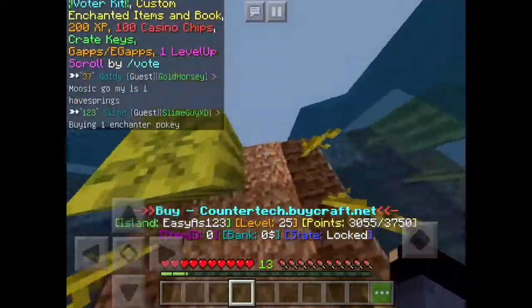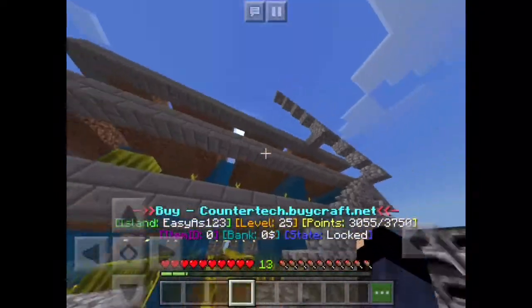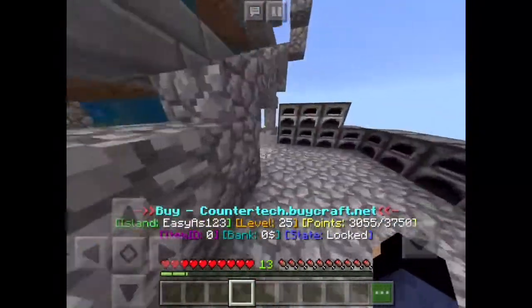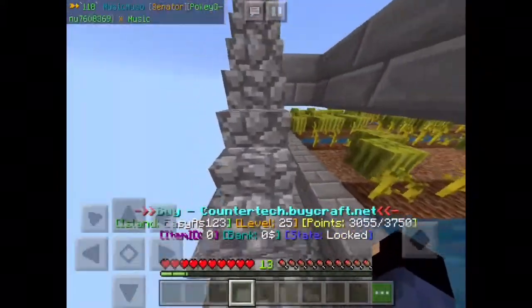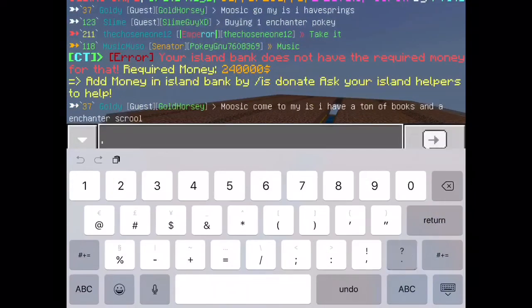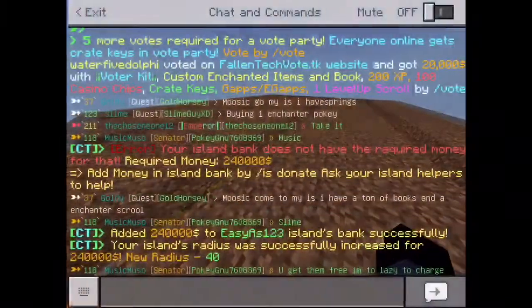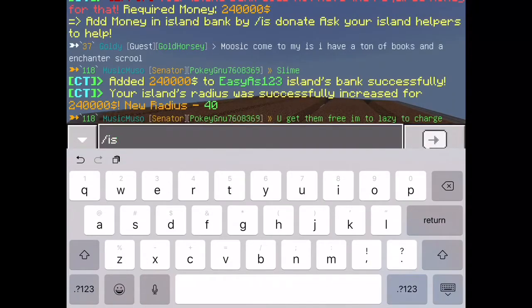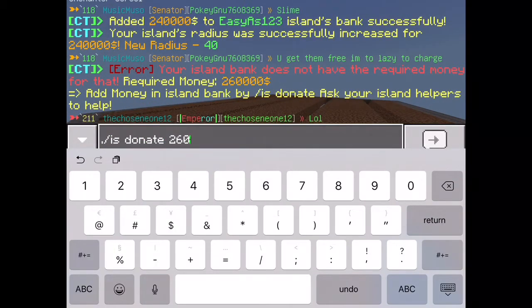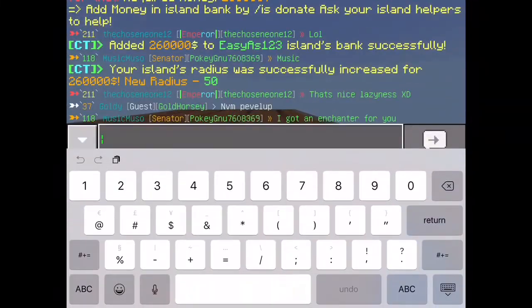I'm probably gonna expand the island this way so it can be longer, instead of making it 500 layers. Right now I have pretty sure just three layers because the top one isn't even full. Okay so slash is expand — hold up — slash is expand, radius 40. Slash is donate — oh my god I went up by so much. Slash is expand, 50 by 50 I think.